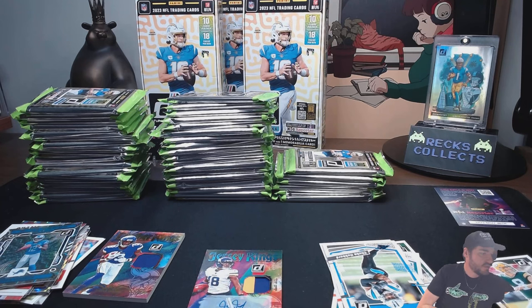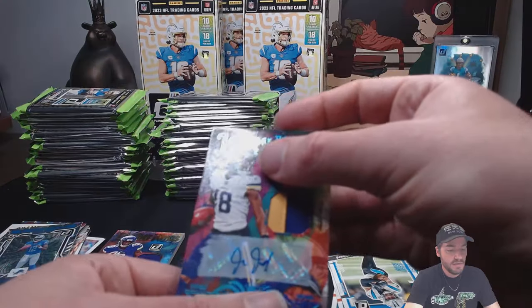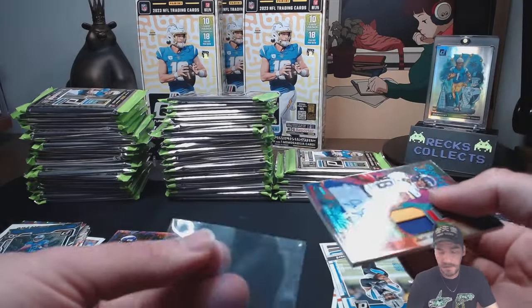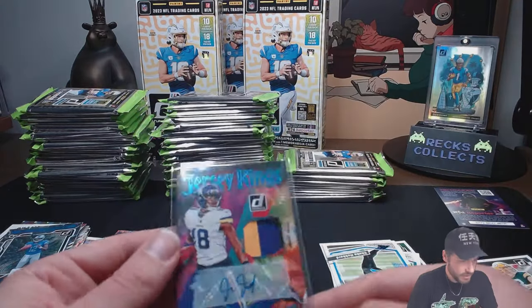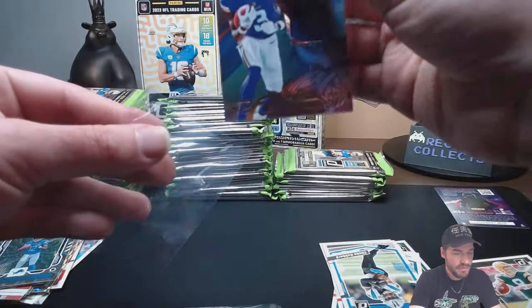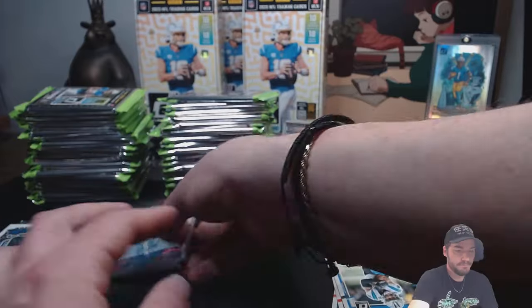I have this superstition when doing card rips — you have to have your sleeves ready because that's signaling to the card gods that you're going to hit something big. Jersey Kings 3 out of 10 — Justin Jefferson. Let's keep going. We got a lot of Vikings wide out theme so far. Good ol' JJ — he's a beast. Had him on your fantasy team last year.